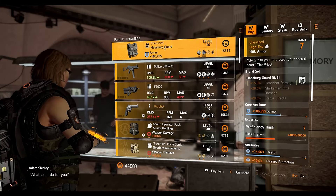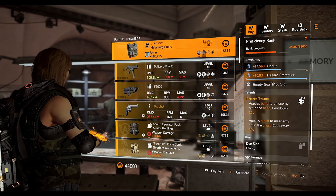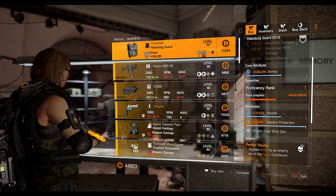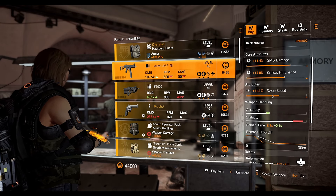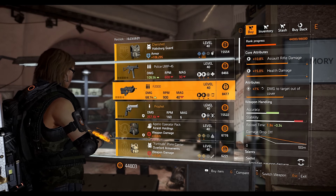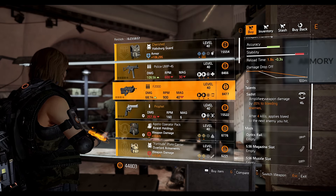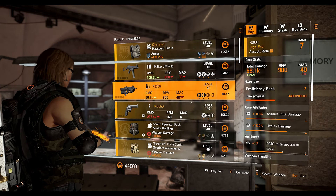First up at the White House we have the Cherished Chess Pieces, a named holster chess piece with the Perfect Trauma talent, hazard protection maxed out, and health on it. We have the Police UMP45 SMG with Reformation talent and swap speed at 9.1 percent. The F2000 assault rifle has damage to target out of cover, which is good — it allows you to change the talent to whatever you want. It's a good assault rifle, so definitely pick it up if you want to use it.